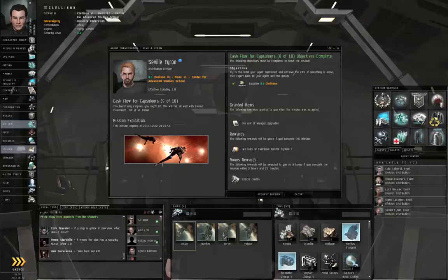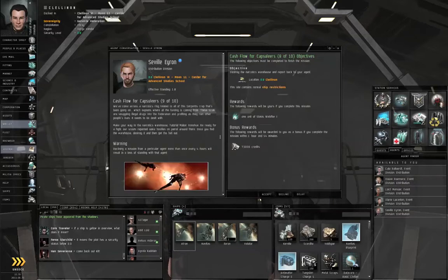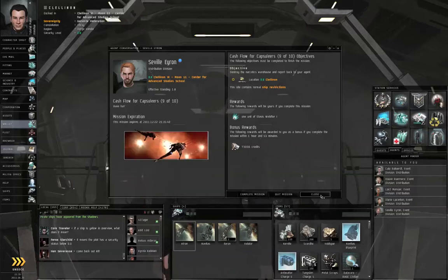Hello, I'm Seamus Dunahoo of Eve University and this is episode 31 of How to Survive Online. We're going to take on the next step of the military chain, so if you left that window open, just click Request Mission. We are to destroy a narcotics warehouse and report back to our agent. Let's click Accept and then click Close.